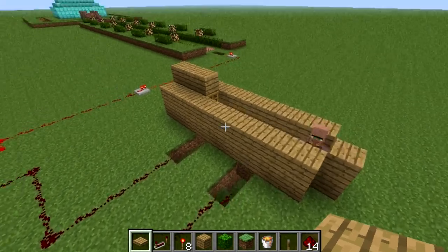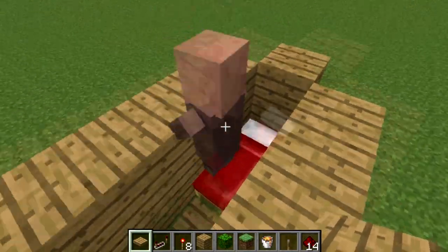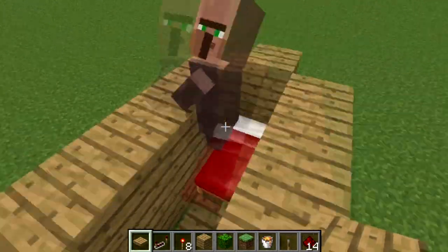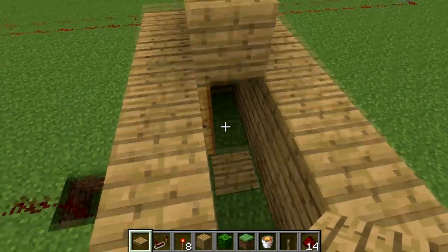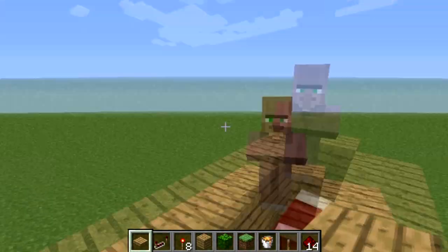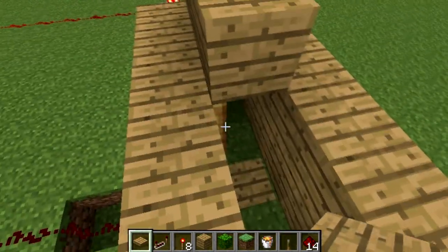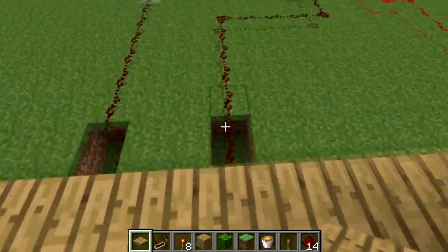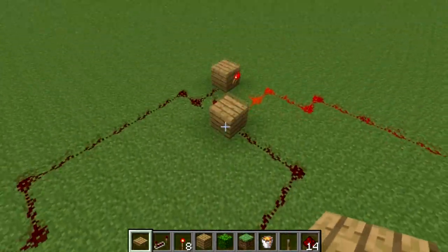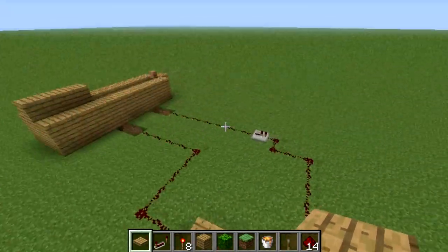So this is our wiring here — it's relatively simple. This is our night time/day time detector. Basically, there's this miniature house in here, and every night when the sun sets and the zombies come out, the testificate will run into that house and stay in there at night time. When he does, he'll step on this pressure plate that triggers a signal to this RS NOR latch, which will toggle a signal and either turn it on or turn it off.